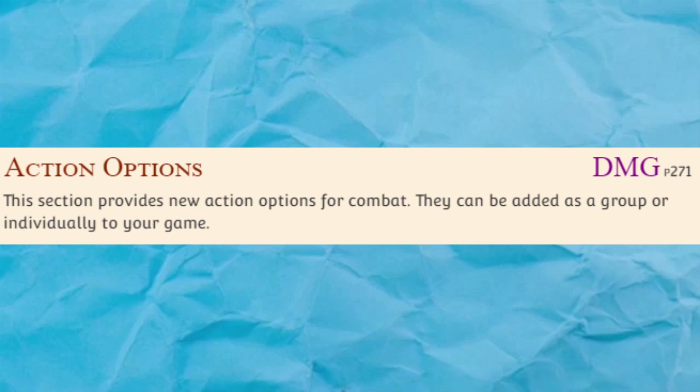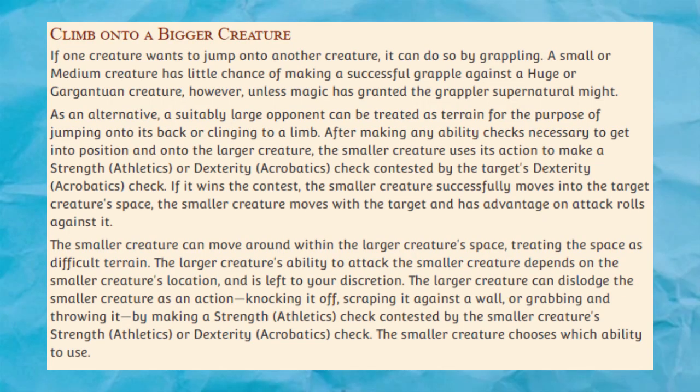Healer's Kit Dependency. This one is super simple — it just requires characters to have been bandaged with the healer's kit before rolling hit dice. I don't have any strong feelings about this one. I guess it's useful if you want the players to be concerned about resource management, but all in all, I'm still feeling really meh about this. C tier.